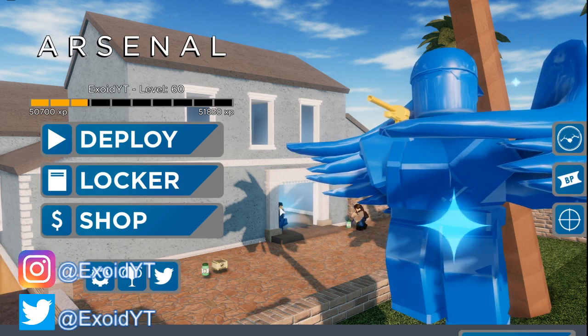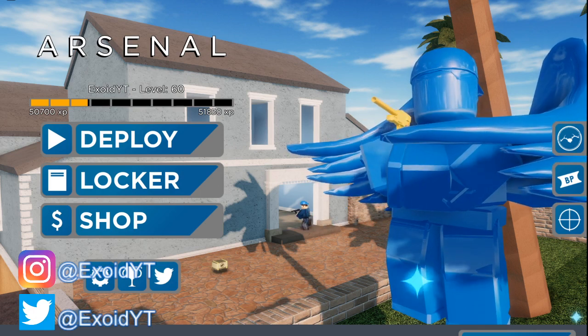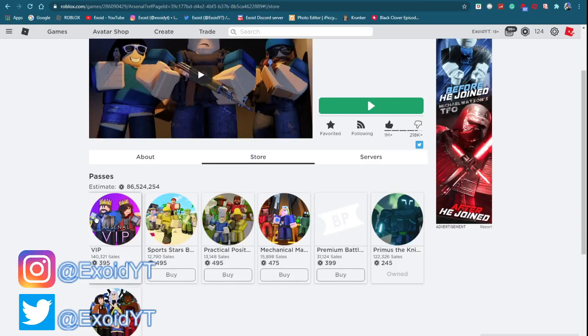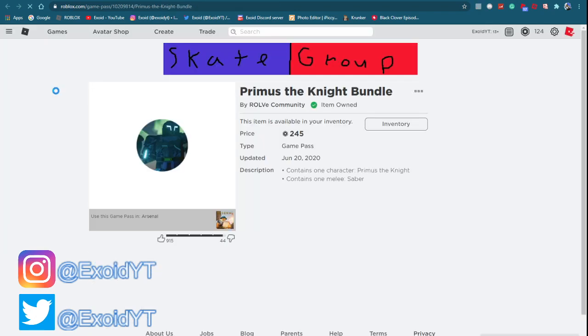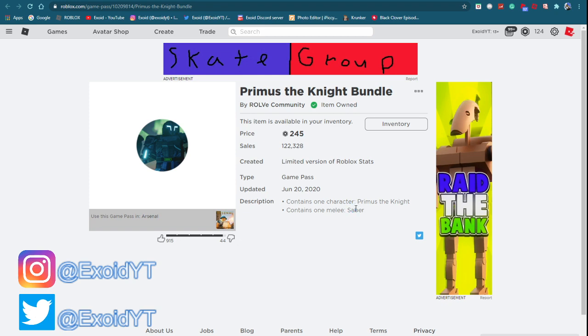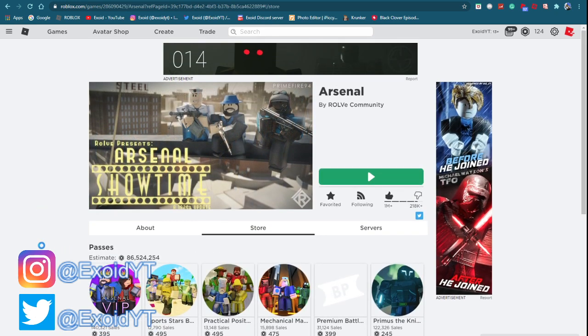Before I go into today's video, I ask everyone to go ahead and subscribe. I'm giving away a bunch of Roblox game passes today — comment down below any game pass you want on Arsenal, especially the Primus the Knight game pass. This gives you a skin and a saber, which is super cool. If you guys want a free melee, comment down below and subscribe. If you don't subscribe, I can't see your comment.